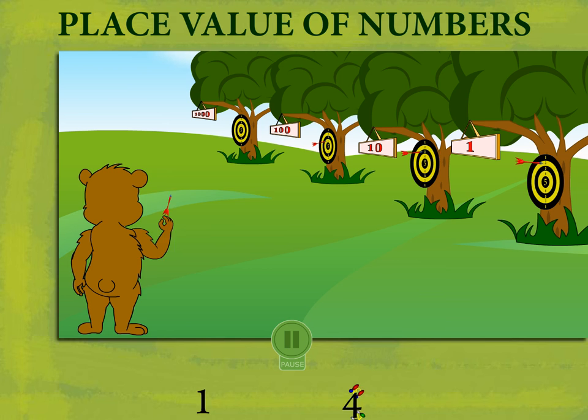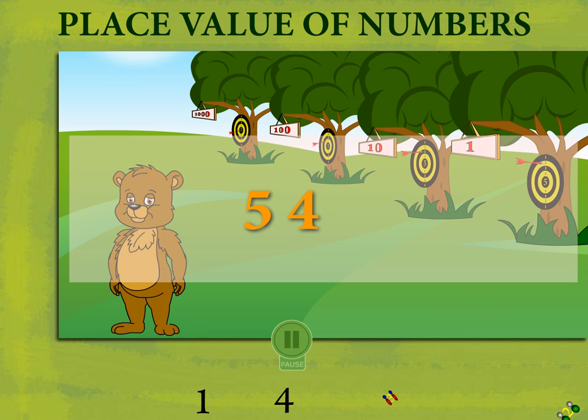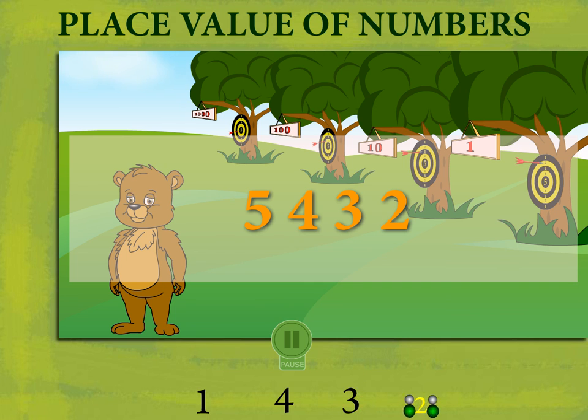He shoots at the thousand target to get 5 points. That makes 5,000 and 400 and 30 and 2, which is equal to 5,432. Nice shooting, Seasley!